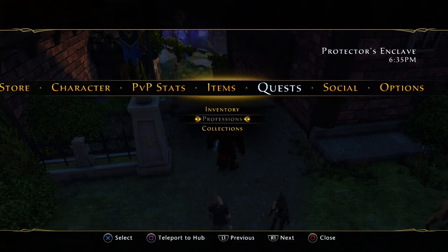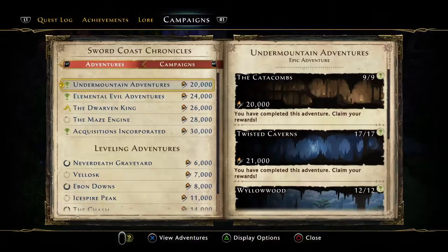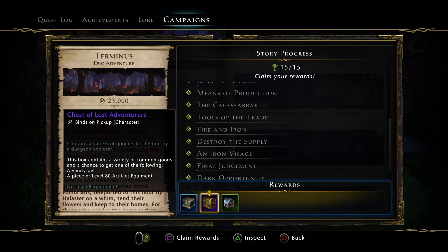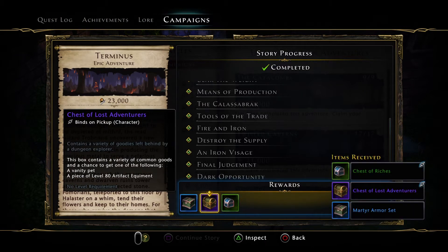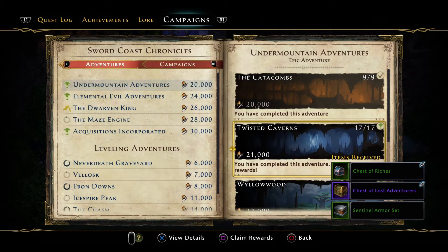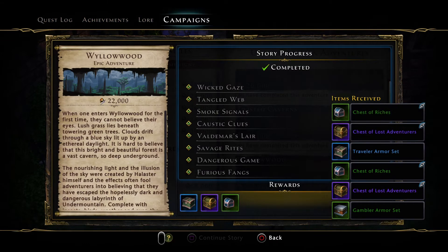Now we're going to go over to Campaigns, then Adventures, and here we go — Under Mountain Adventures. We can review the details and see what we can get. We'll claim the rewards. You can claim the rewards for each zone, so let's do that.